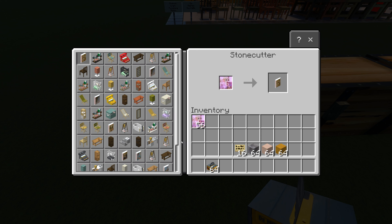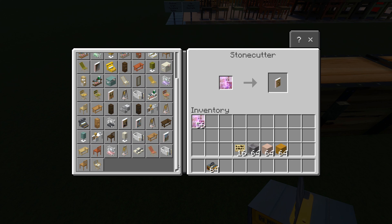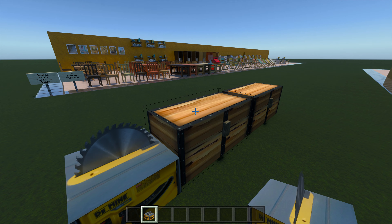In Creative and Survival the menus look slightly different, but you can click on it and choose — say you want a dark oak, or maybe a jungle cabinet. You just pick them that way, so it's quite easy to pick all the items.